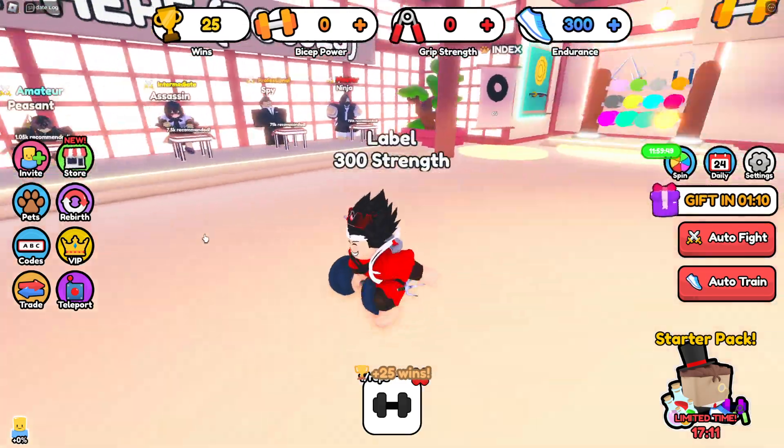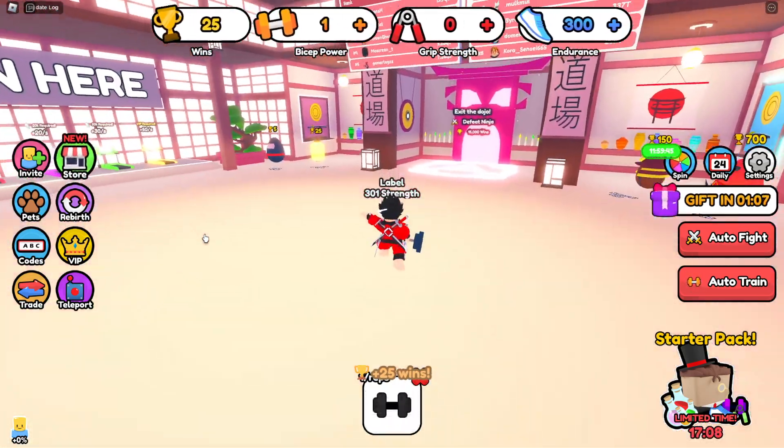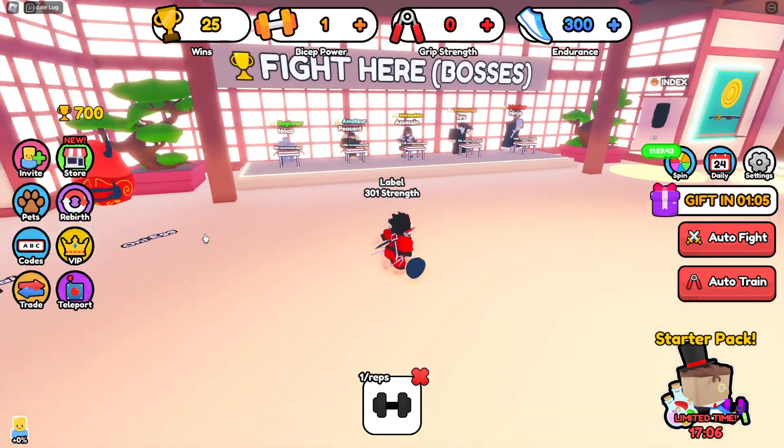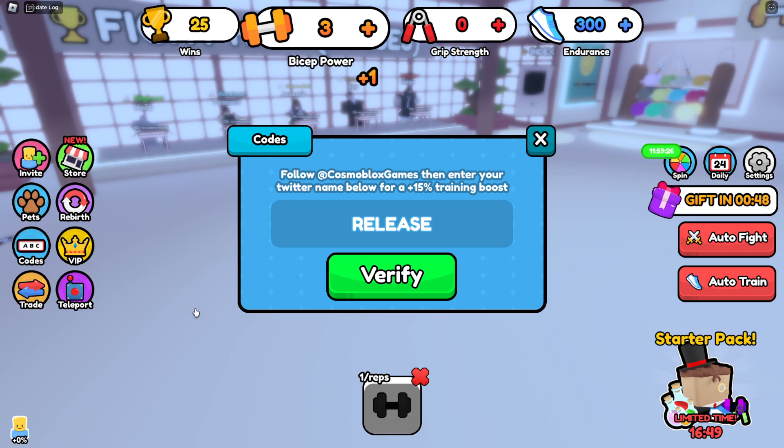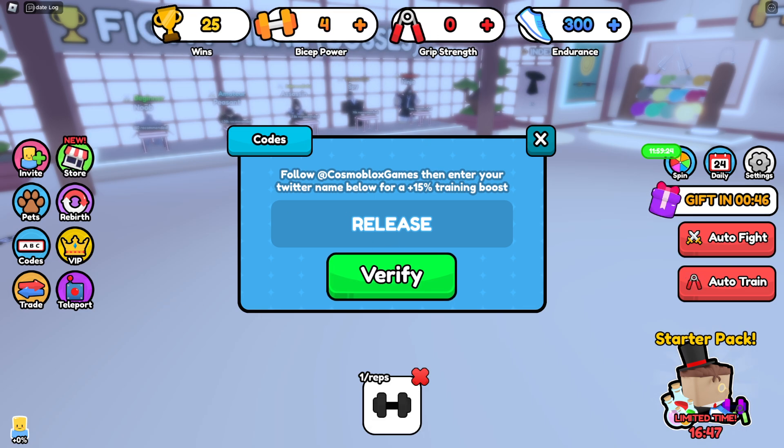This is Tug of War Simulator. You can redeem codes — just go to the codes section and redeem them. It asks you to verify your account, kind of like you put your ad in, but I'm not going to verify. You should probably verify your account before redeeming codes, but I'm just going to try redeeming them right away.